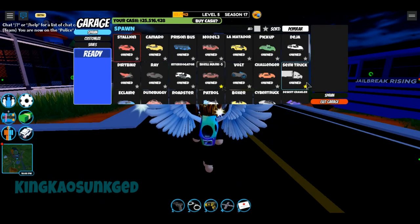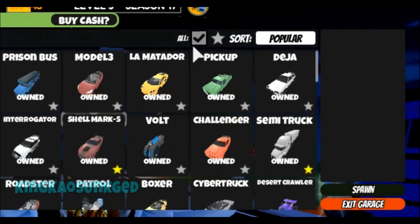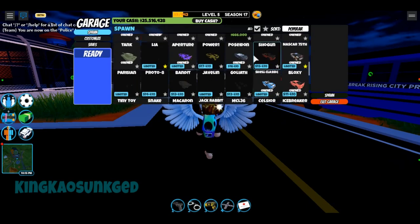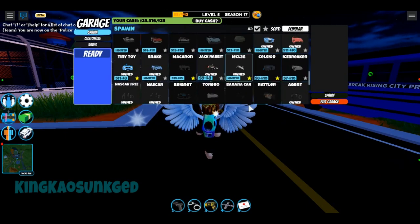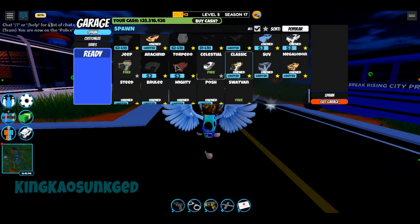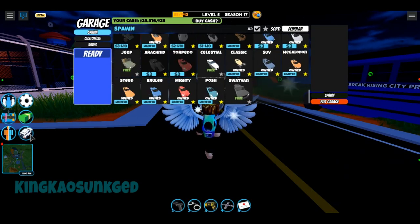In order to look at the ones you don't have, you just click this little gray box right here — it says 'all' — and it'll actually show all of them. It'll show the Shogun, the Goliath, the Javelin, the Seltzer, the Icebreaker, the M12 Molten, the Beam Hyper Supercar, the Torpedo, and the Arachnid right here. That's really awesome.